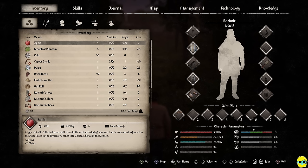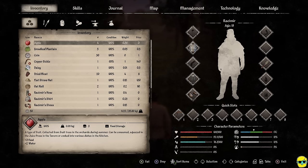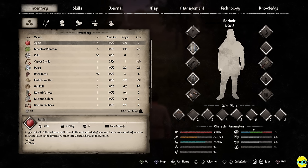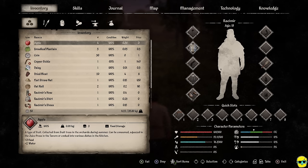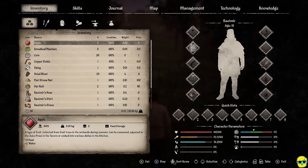On the bottom right underneath Rasimir's paper doll are character parameters: temperature (keep it in the green — not too hot or too cold), health, satiety, hydration, poison, intoxication, and resistances like insulation to heat and cold. There's also your stink level, which matters for romancing — people don't like it if you smell horrifying. The numerical food value matters when comparing items: dried meat gives a bit more than an apple, for instance.